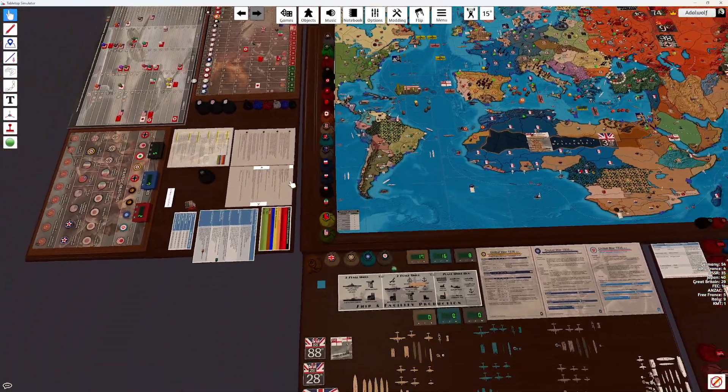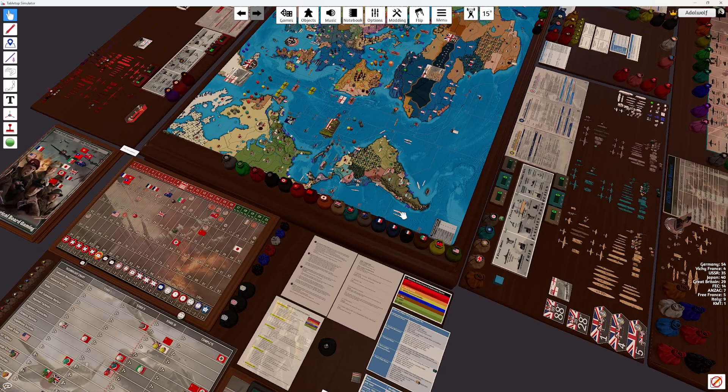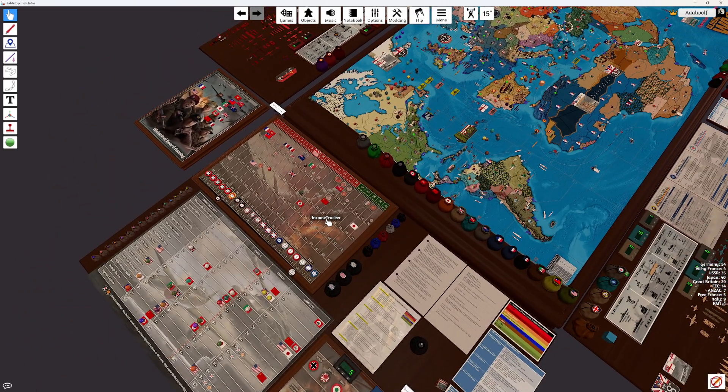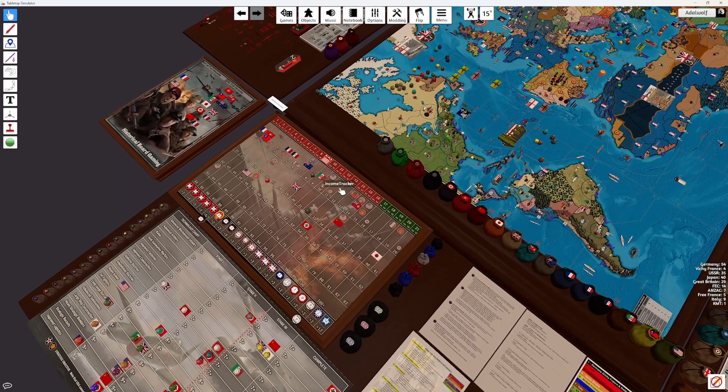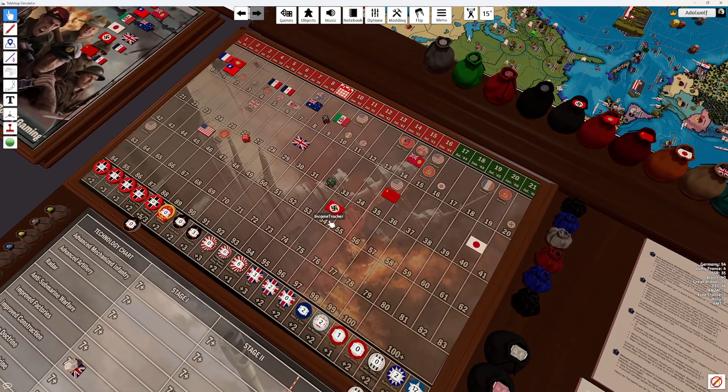We're gonna collect — I think we spent all our money, saved one. We get 16, plus 16 for Anzac, or for effect. Plus two bonus. Plus REN — Gubez plus five is 34.